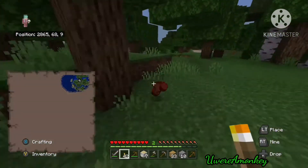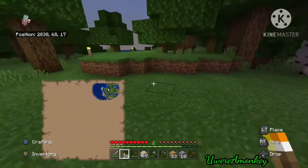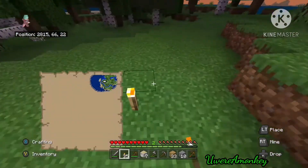It's starting to get dark now, so we're going to place some torches down along the way and light this place up just to prevent some mobs from spawning. It makes it easier so you don't have to fight as many monsters.